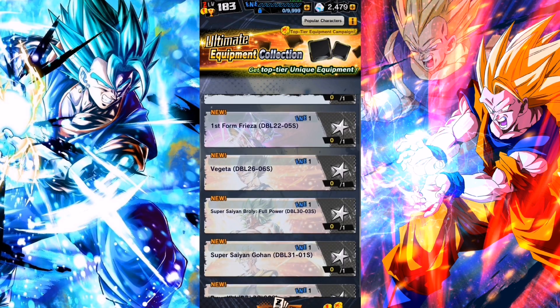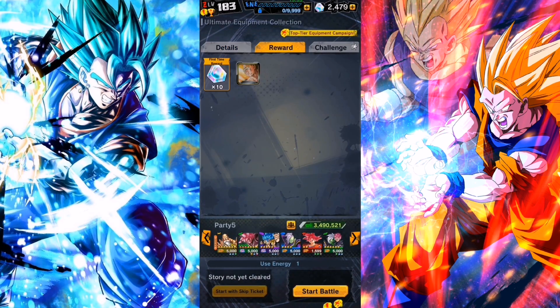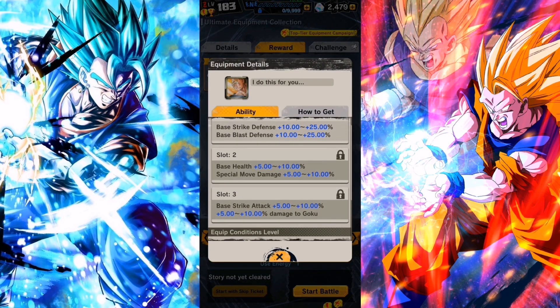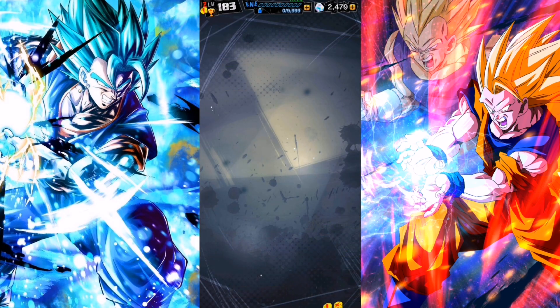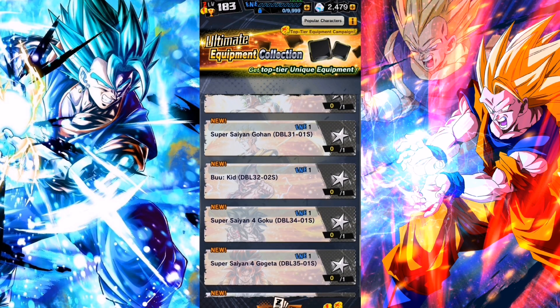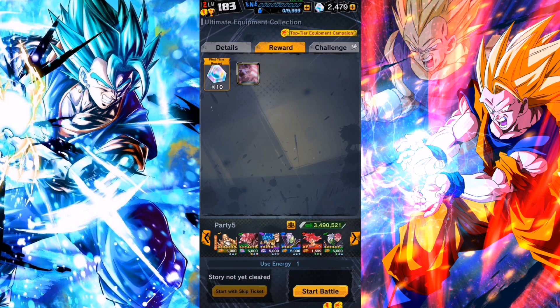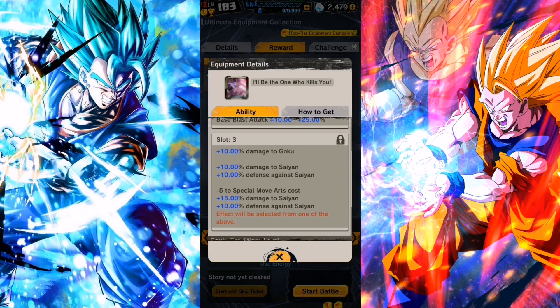Just to show you the equips again — these are the ones: First Form Frieza, Merge of Vegeta, Broly. They all have the same thing. I wouldn't choose the Merge of Vegeta one. Just choose anyone that has damage inflicted on the last slot or something very specific. For example, Frieza's got a very unique one — there you see 10% damage to Goku, or 10% to Saiyans.